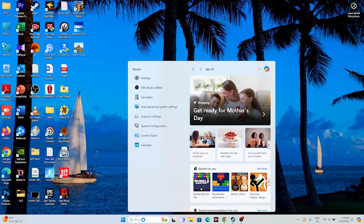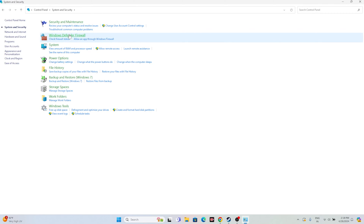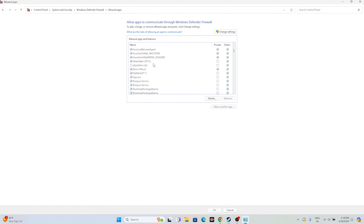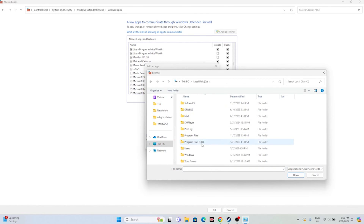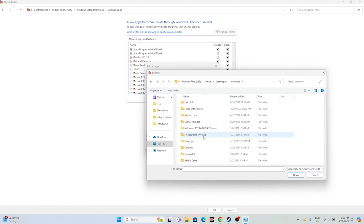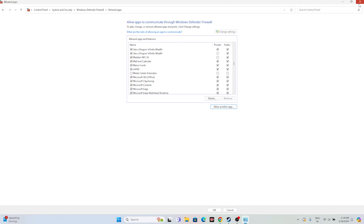Next, allow the game through Windows Security. Go to Control Panel, then System and Security, then Windows Defender Firewall, and select Allow an app or feature through Windows Defender Firewall. Scroll down to find Manor Lords and make sure both Private and Public checkboxes are marked. If the game isn't listed, click Change Settings, Allow Another App, Browse, and navigate to This PC > Local Disk C > Program Files (x86) > Steam > steamapps > common > Manor Lords to add it. Then close everything and try launching.